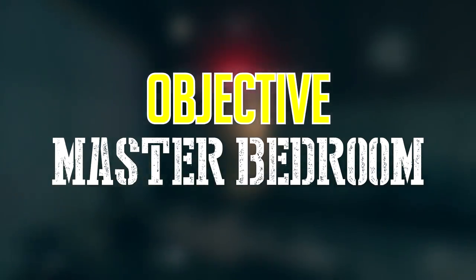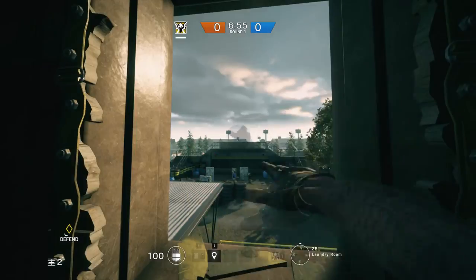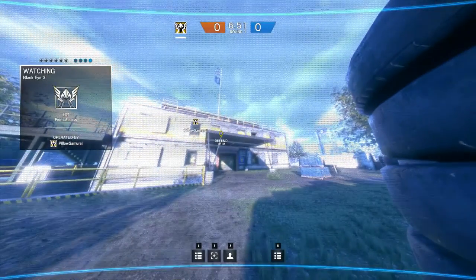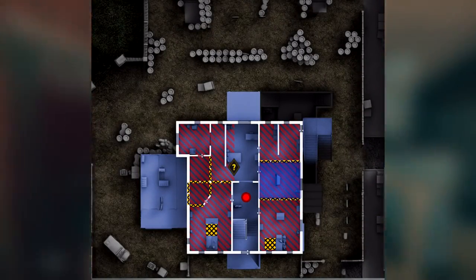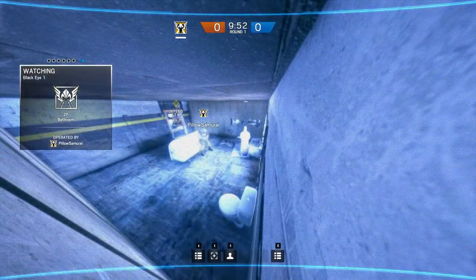If your objective is on the second floor in Master Bedroom, try throwing a camera outside onto the barrels. This will let you know if the attackers are planning on destroying the back windows directly into the objective room. Try throwing a camera into the corner of Bathroom. If you shoot out the walls, you'll actually be able to view laundry room and bathroom, which will protect your team from anyone using those side rooms to pick you or your teammates.